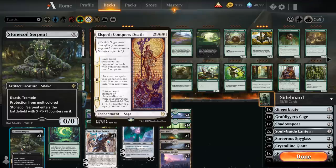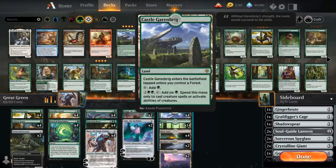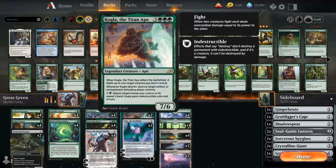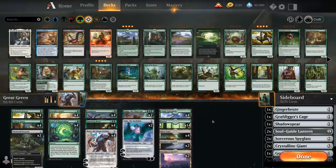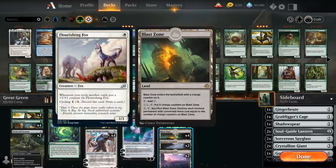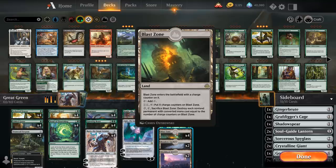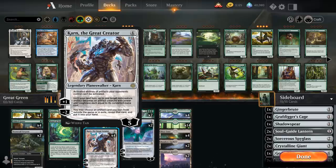Looking at the mana base, we've got four copies of Castle Garenbrig which is especially useful for ramping out Kogla or playing a big Stonecoil Serpent. 14 forests, and the upside of being a mono green deck is that we get to play a bunch of colorless utility lands including four copies of Blast Zone, which can take out creatures like Flourishing Fox and gives the deck a bit more removal. Karn's passive ability also stops Witch's Oven from being activated, so there's plenty of Witch's Oven hate in this deck.